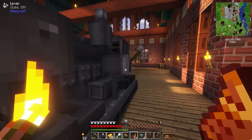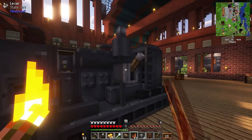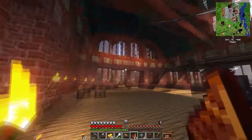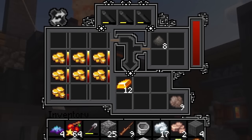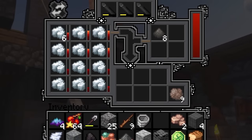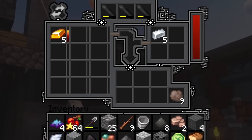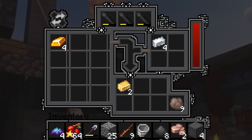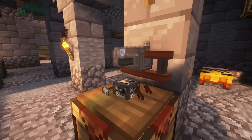My next stop was the power station, where we had built a diesel generator. I was going to need a lot of power to start smelting my ores. Once it was powered on, I went back to the workshop and started using the arc furnace — the ultimate furnace that could smelt multiple ores at a time. Not only could it melt them down, but it could also mix them. With this machine, I combined gold and silver to make electrum, the required ingot for our power drill.